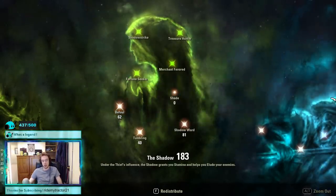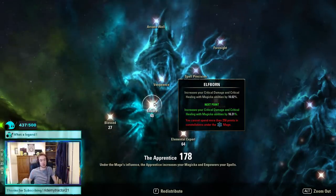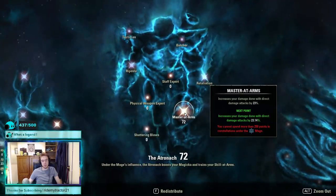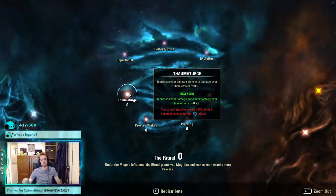In the blue tree: 27 in Blessed for healing — a little less than usual since the extra damage already does great work. 40 into Elven Blood for our crit — we're in heavy with slightly lower crit so we don't want to stack too much there. Then 64 in Elemental Expert, 47 in Spell Erosion for best scaling. We have 72 in Master at Arms — note that although this should round down at 73, testing shows 72 actually gives the best overall stats, so go 72 not 73. None in Thaumaturge — we're not running enough dots to deem that worthy.